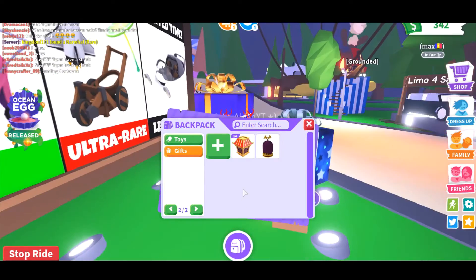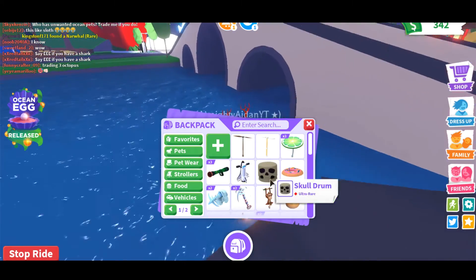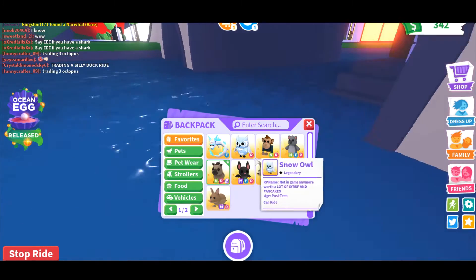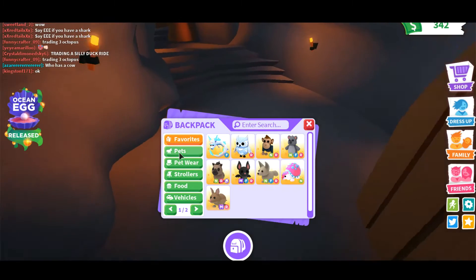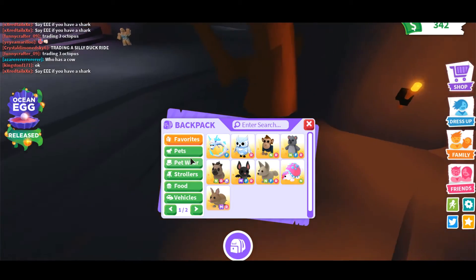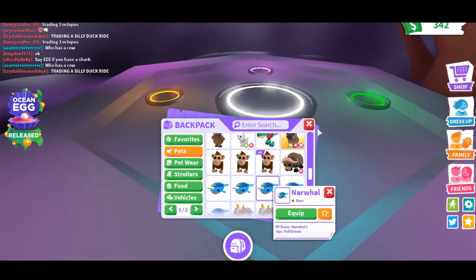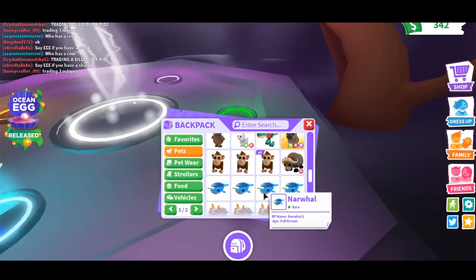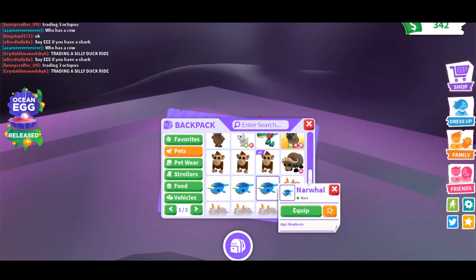I'm going to go make a neon narwhal, so let's go up here. It even shows the toys inventory — my toys inventory is so low now. I need to grab the narwhals. I'll grab all my legendary pets and stuff. Here's the first one — you have to equip it. This is kind of annoying, but that's fine. Going to this one now — equip it.